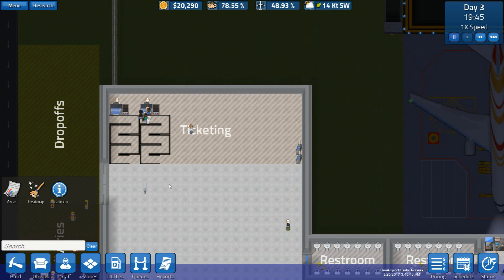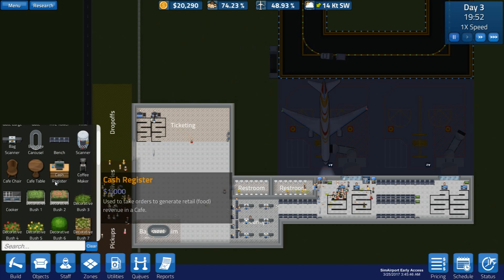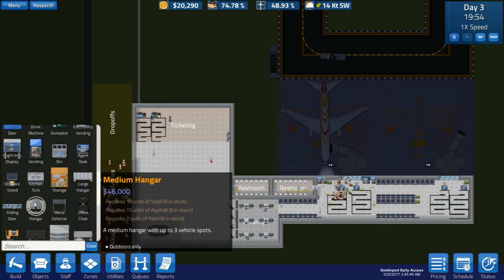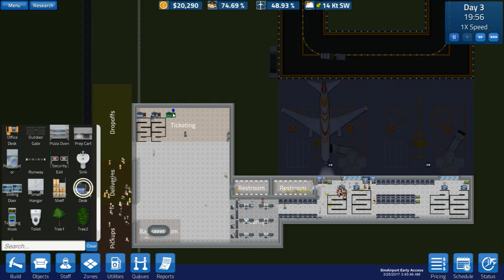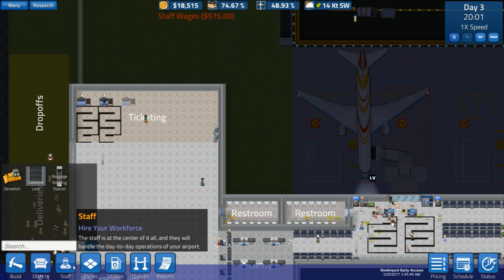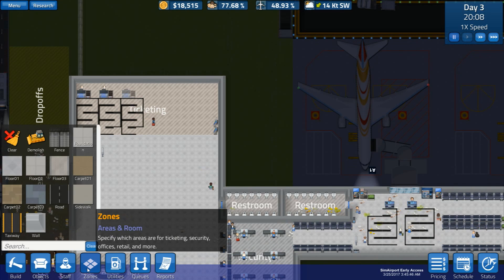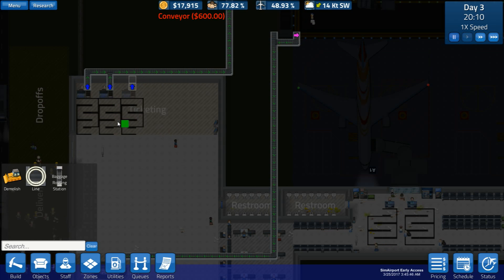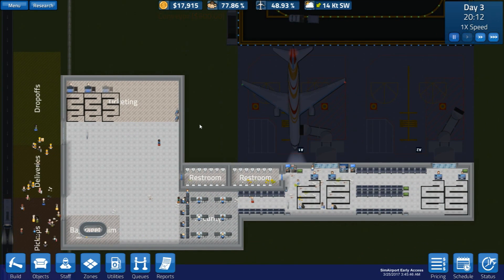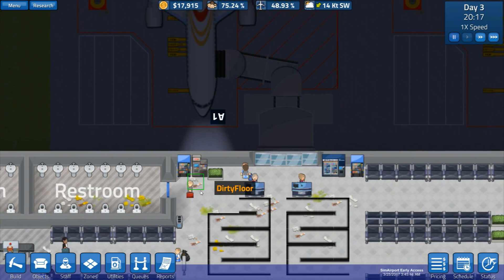We should probably think about getting another ticketing desk down anyway for redundancy. Let's do that and then look at our schedule. Ticketing desk - there it is. We'll go with the same layout, do a queue for it the same way, something like that, and convey a line to it - which should get everything a bit better.